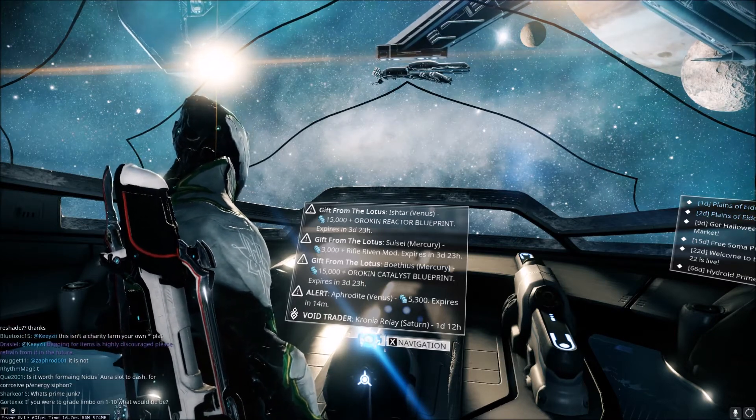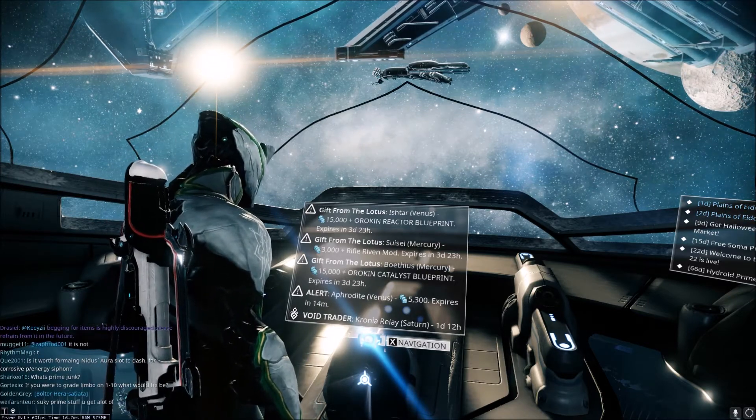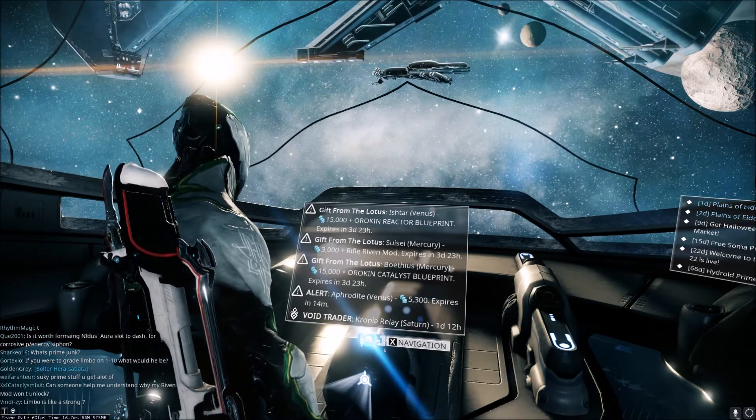Usually once they do a dev stream, they normally do what's called the Gift of the Lotus, where they will have an alert mission up in the game for 12 to 24 hours, which usually allows you to get an Orokin Reactor or Catalyst blueprint for free. It's usually a pretty easy mission.